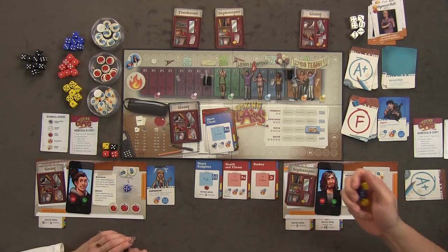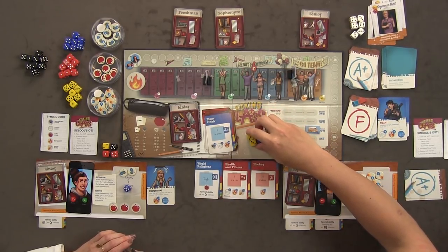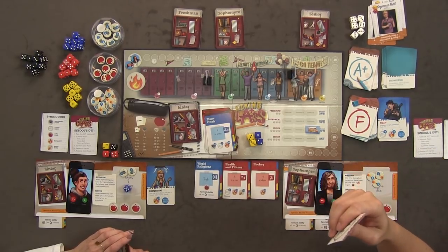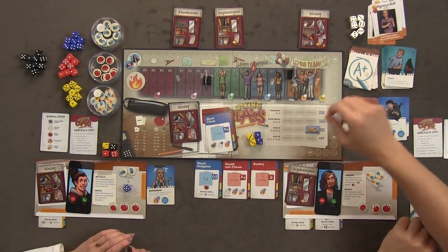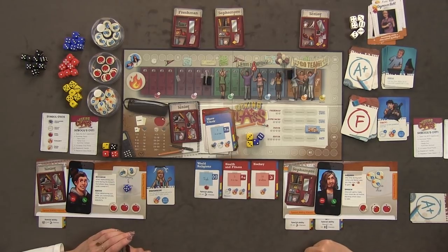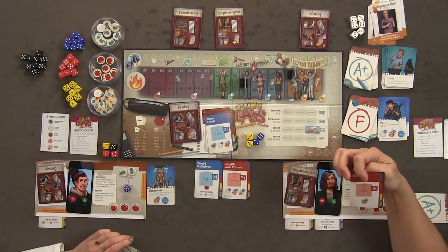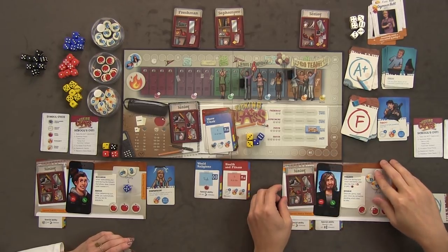I'm going to do hockey — I need fourteen or above. I rolled three and six for a total of twelve — not enough. I use my cheat card and my special ability to mitigate down one, turning a die to a six. Three plus six plus my plus three ability gives me seventeen — I pass hockey! I cheat my way through. I passed one class junior year, so I get to do summer school.